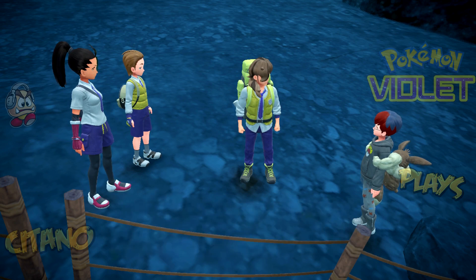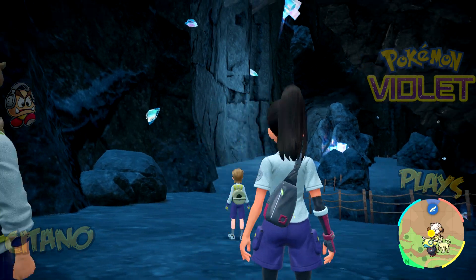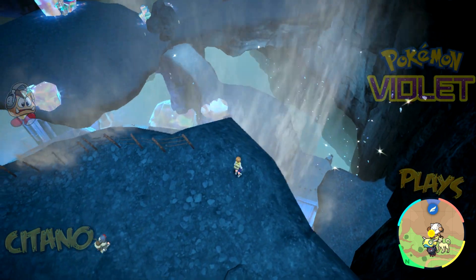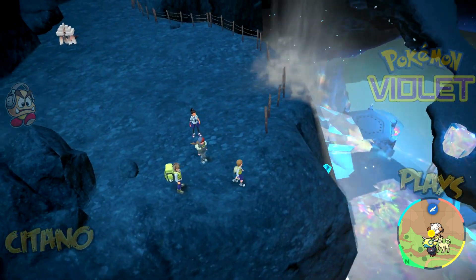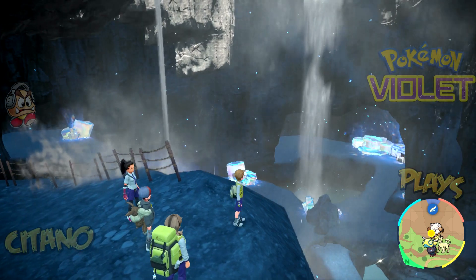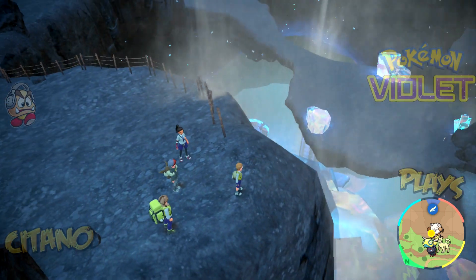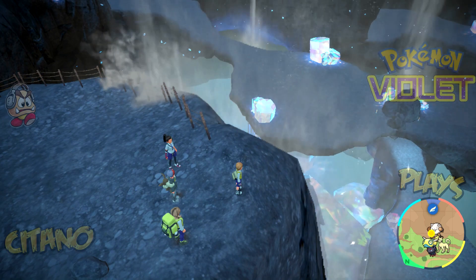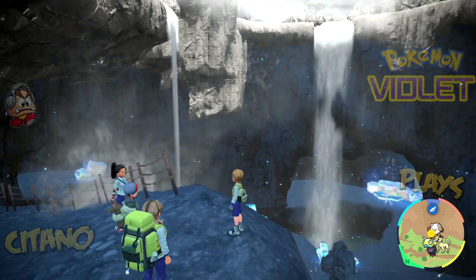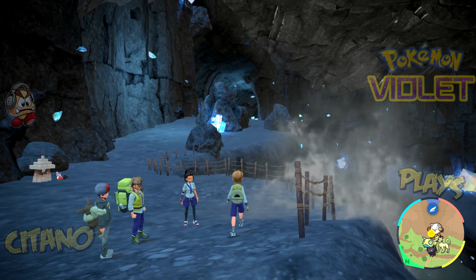We are indeed going all the way down, but not today — our time is short. Next episode we're gonna explore the depths down here to the bottom of Area Zero to find out what this all means. Will there be even more of these Paradox Pokemon? And what will Turo say? He must know something. There is something weird going on here and I want him to tell us, because this is not gonna have a happy ending, I'm afraid. We'll see. Like, comment, and subscribe, follow me on social media. See you next time as my journey in Pokemon Violet continues.